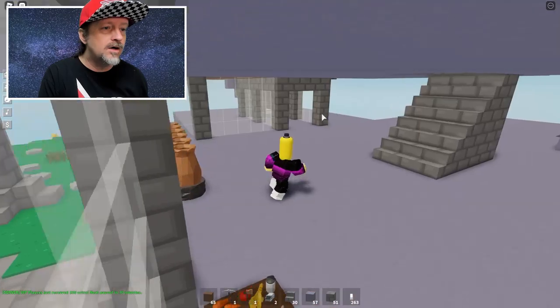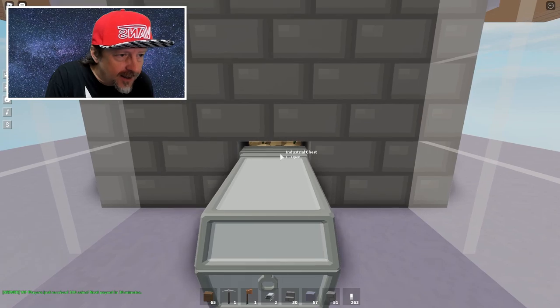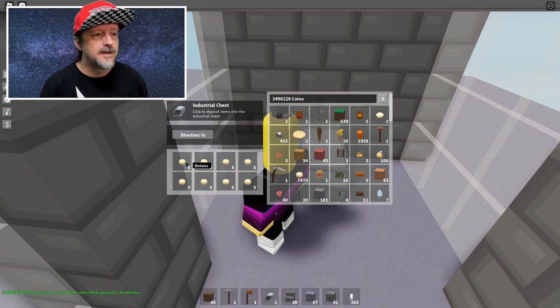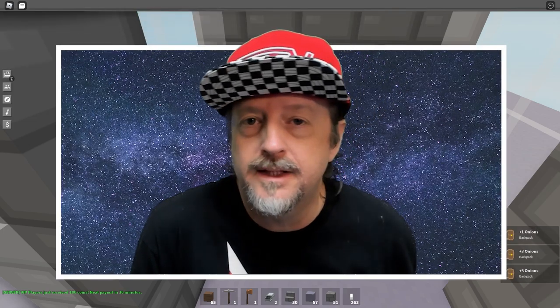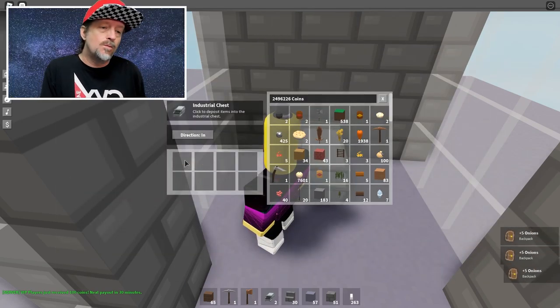It all drops down to a single chest right here, and as you can see I've got a lot of onions backed up in there. Every onion from this farm drops right down here. I could just grab all these onions — look how fast they harvest. I've got like 7,000 — look how fast they fill up. You just click this thing and I can grab so many onions.